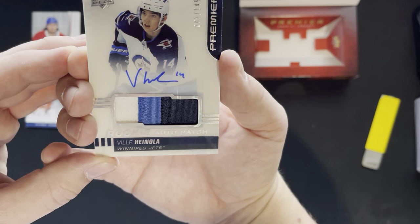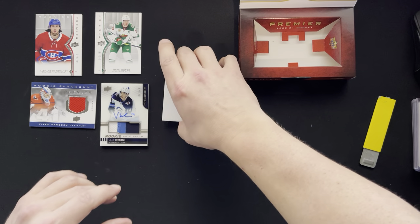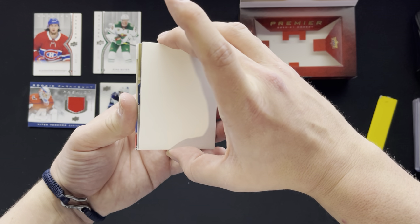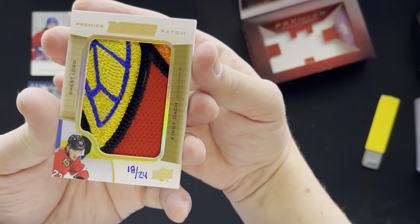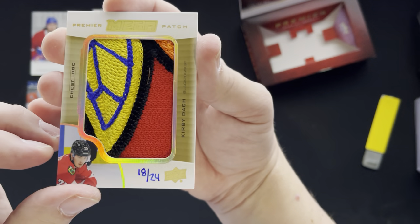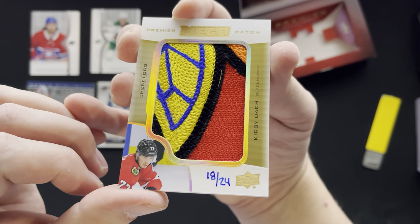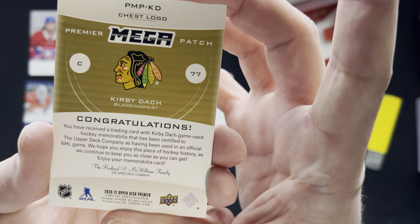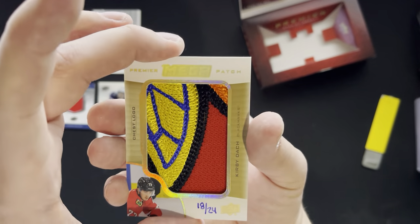Can't say I'm familiar — please, what do we got? It's Kirby Dach! And it's 18 out of 24 — it's a mega patch. Yeah, it's a really neat game-used piece. That's a good piece of the feather — 24. That's cool!